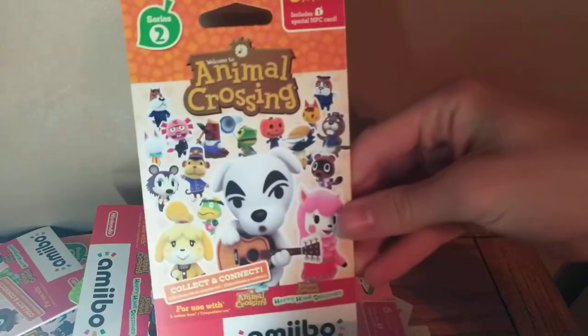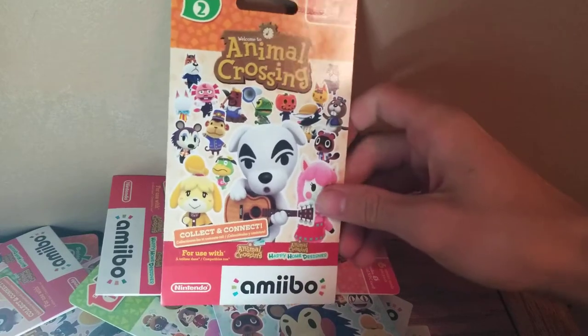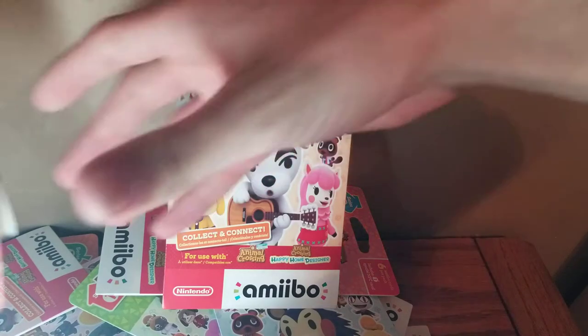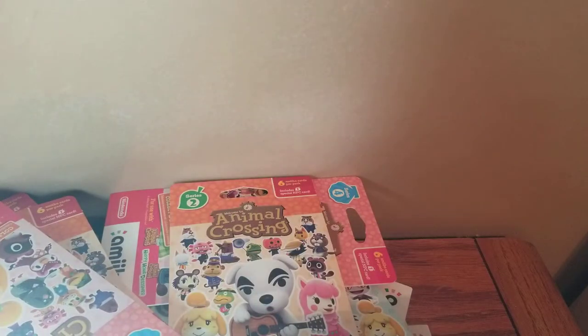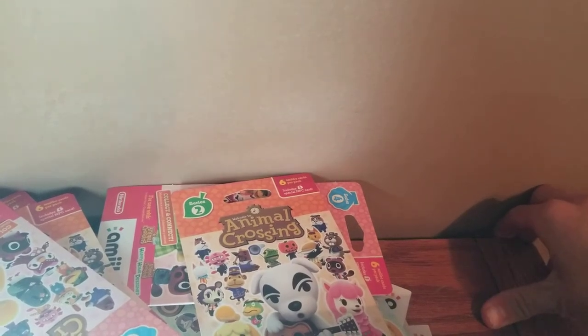It did cost a good amount of money, but some of these are rare and you can resell them. Also, they're just cool to collect. If you're new to amiibo, they're basically trading cards you can collect for Animal Crossing — you can invite these villagers to your island campsite, or swipe them in as amiibo to interact with them. We're going to be unboxing all of these and getting hundreds of villagers, since you get six cards per pack.